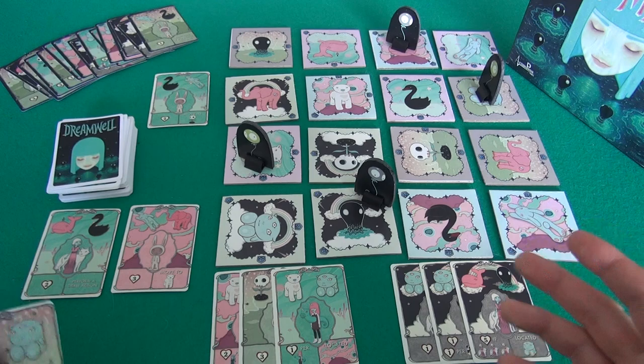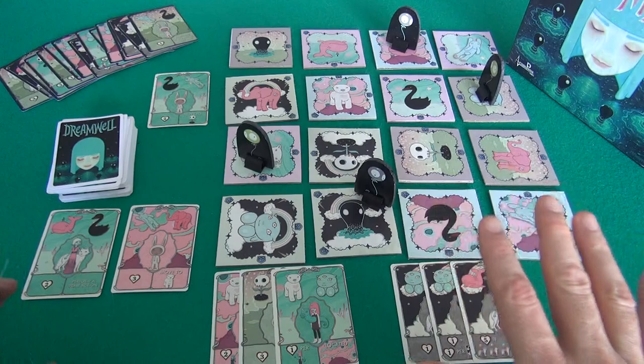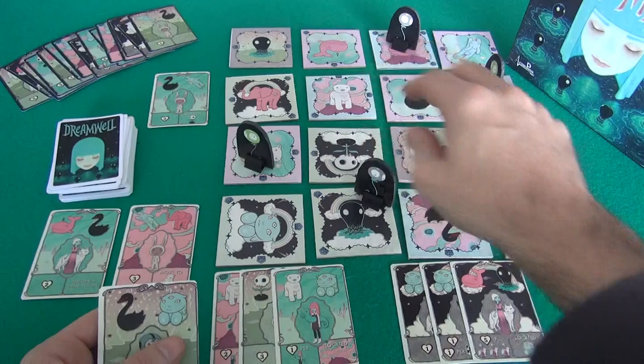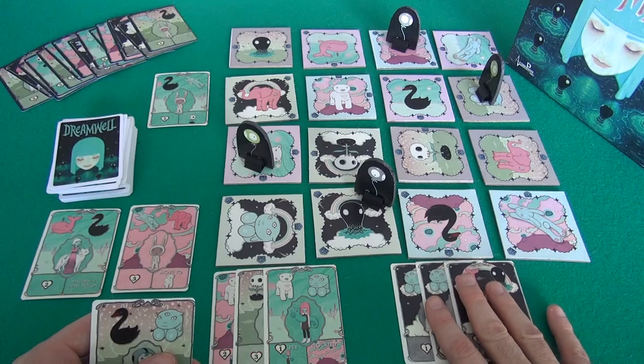Of course it's not too hard to keep track of what you're actually doing when you're only thinking about yourself, but when you're thinking about both players and trying to film, I got a little carried away. You've got a good sense of the basics of how this game works: you're moving around, you're manipulating the maze, you're trying to get multiple-step moves, and we're racing to be the first to trigger the end of the game by finding seven friends.